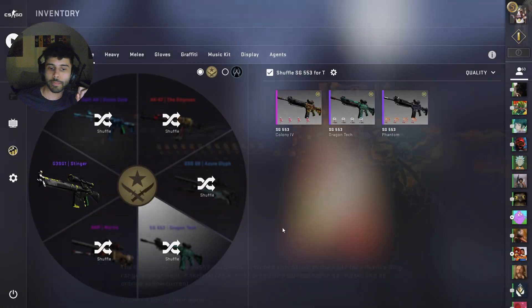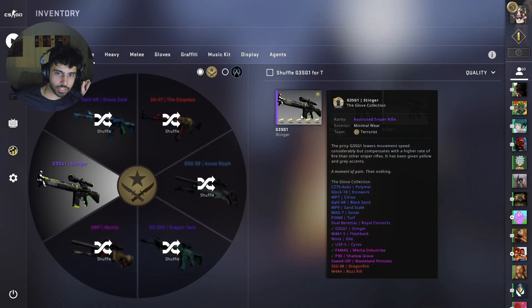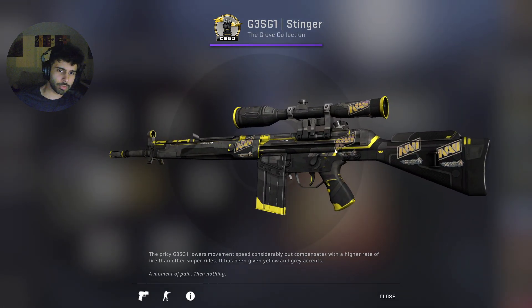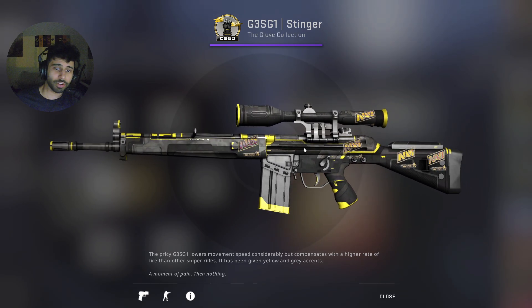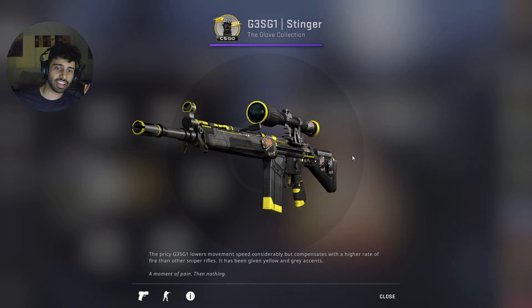Now we move on to the last skin on the T side — the auto sniper. I got the Stinger a long time ago from a trade-up contract. I've never really cared about the auto sniper, and I've never liked Navi much as a team either, so it's a perfect spot to use some Navi Holo stickers. They blend with the skin really nicely, and I'm never going to use the skin again anyway.